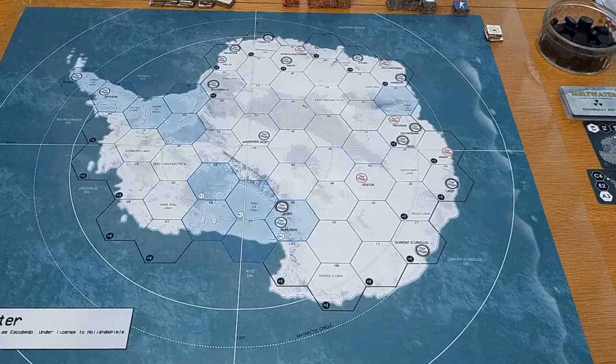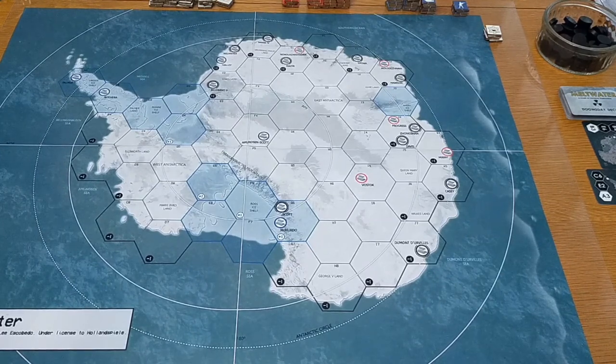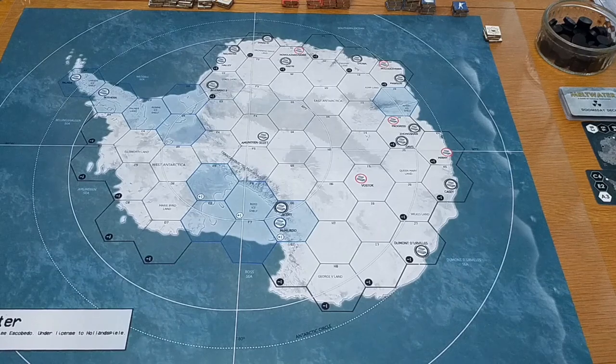So let's take a quick look at the map to start with and go from there. Looking now at the map for Meltwater, it is a hex overlay onto a map of Antarctica. We do have a few features to go through, the first and probably most important being the hexes.